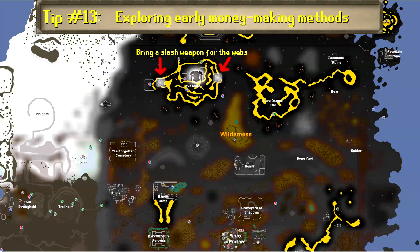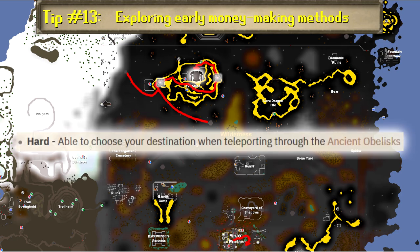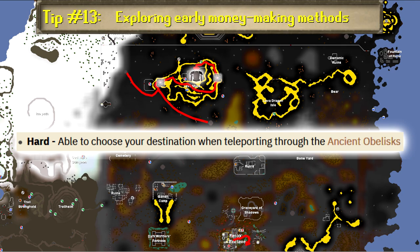An honorable mention is collecting steel plate bodies from the middle of the lava maze in the Wilderness. The fastest way to get there is to teleport using an enchanted red topaz amulet, aka a burning amulet. The second fastest way would be to minigame teleport to Clan Wars and then take the wilderness obelisk to the level 44 location, but both are PKing hot spots. Plus, you need a high tier of the Wilderness diary to control where you go on the wilderness obelisks, otherwise it's random each time.